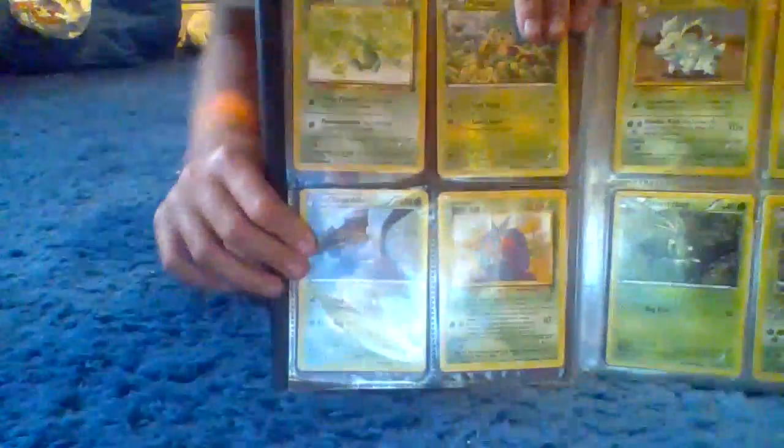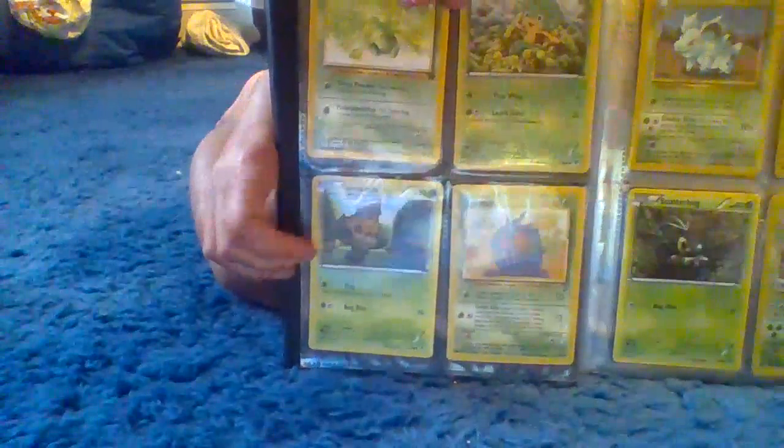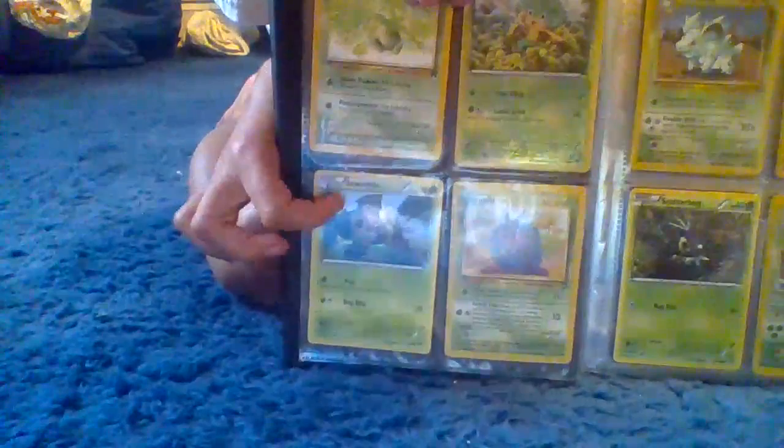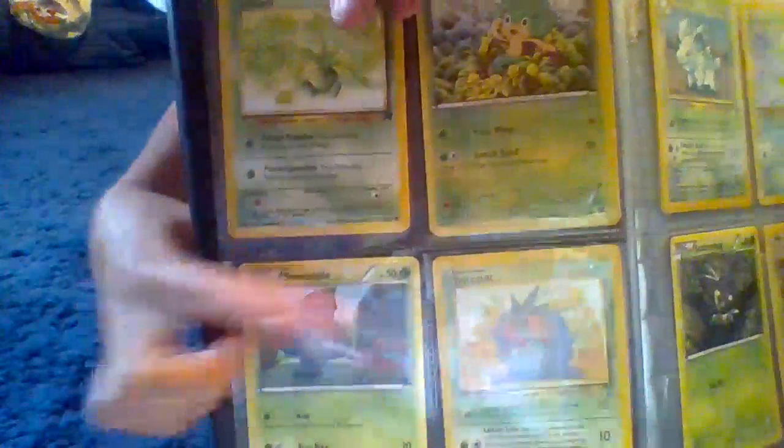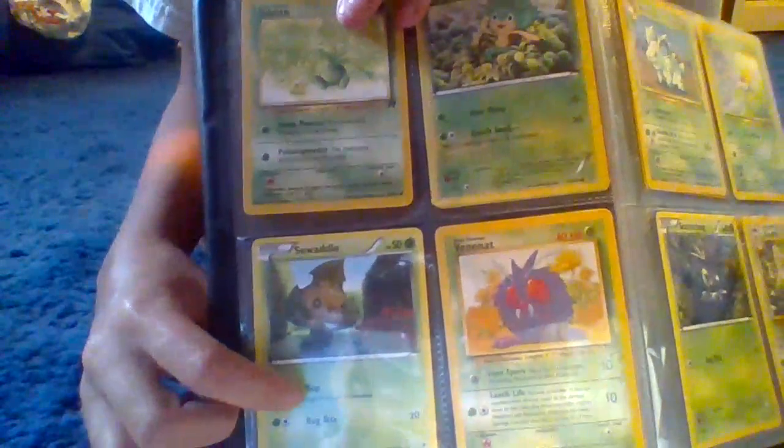Moving on to the bottom row, we have Seedwaddle. He is a grass type. He has 50 health. His moves are Nap and Bug Bite, which does 20. His weakness is fire.